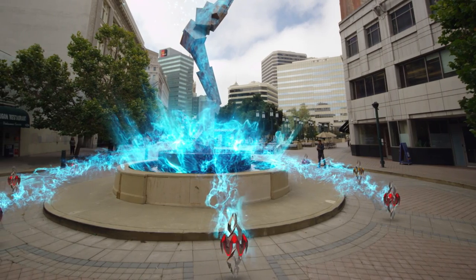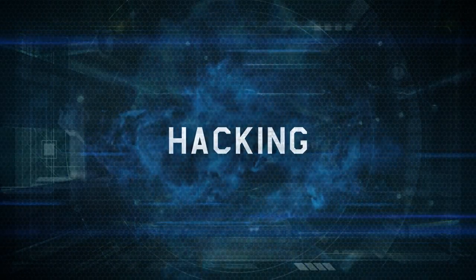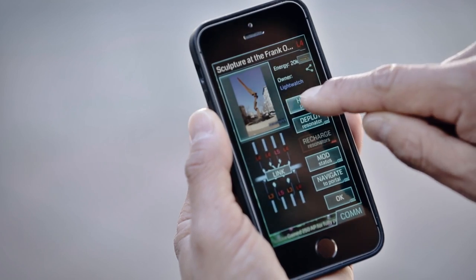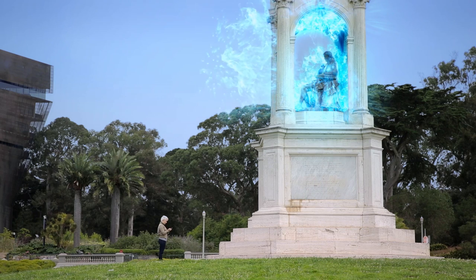You use resonators to capture portals, and adding more powerful resonators to a portal makes it stronger. But how do you get resonators? Hacking. The way to get items in Ingress is to hack portals. Hacking friendly and non-friendly portals gets you the gear you need to continue the game.